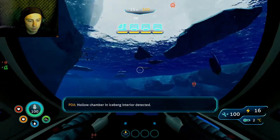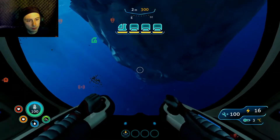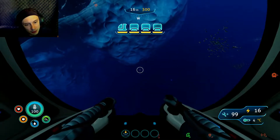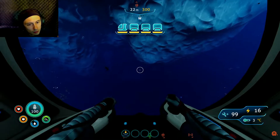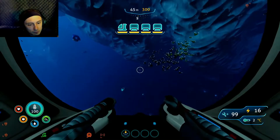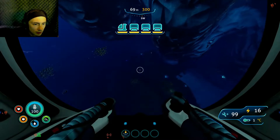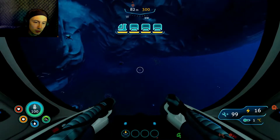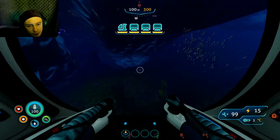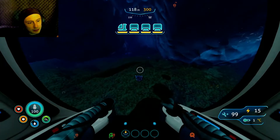I don't think we're far enough yet because there should be a lot more... fuck it, we're rolling. 'Chamber in iceberg interior detected' — wait, what? A hollow chamber in the iceberg. Is a hollow chamber actually a thing? Is that a hole right there, or is it just glitched out? I think it was just glitched out. Wait — there is something! I fucking knew it!